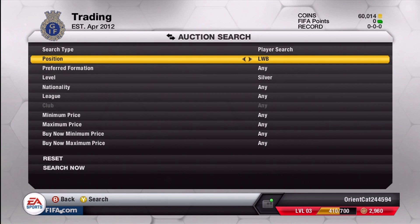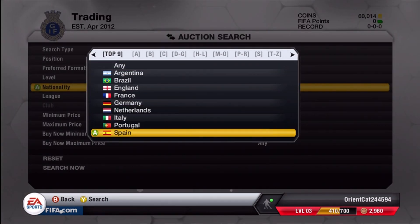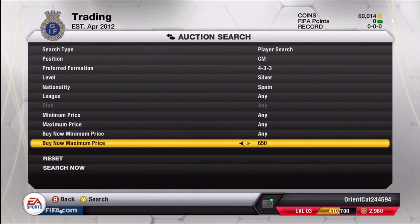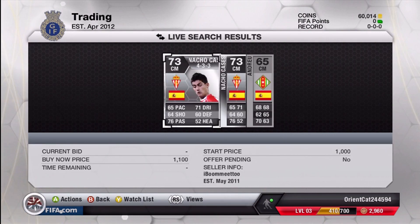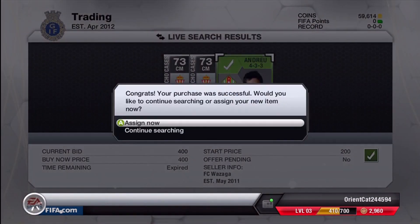Getting straight into this method: I filter out silver players, then a position, a formation, and then either a nationality or a league. For this first example, I'm doing 4-3-3 center mids from Spain. I filter out the buy now maximum price to see what they're going for roughly, and depending on their overall it does help selling these guys a little easier, but if they're shiny it doesn't matter too much. So I filter out up to 1,400 and I see this guy for 400.